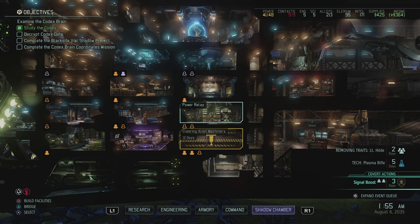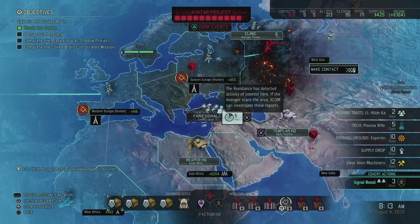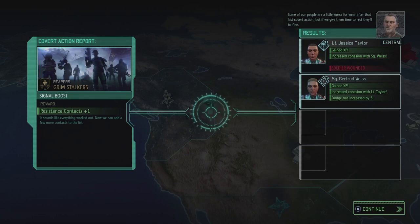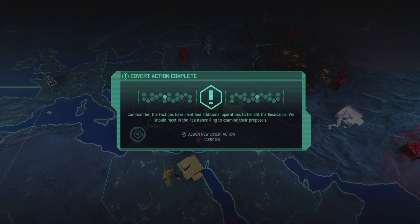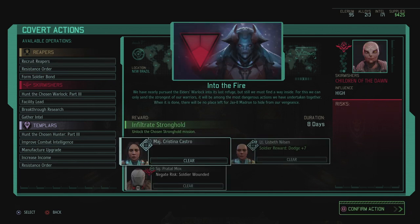We're going to get plasma rifles in 5 days, so I'll keep the rest of my supplies for exactly that. We still need that facility lead, so continue scanning. Hilde got negative traits removed - a little worse for wear after the covert action but they'll be fine. We get a new contact from the covert action. I could try and recruit a reaper, so we're going to do the last part for Hunt the Chosen Warlock.